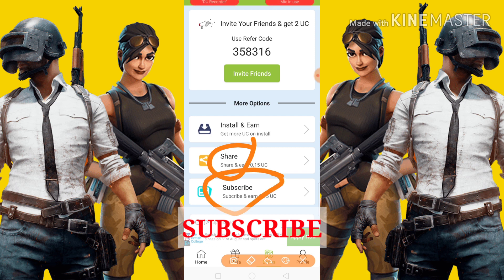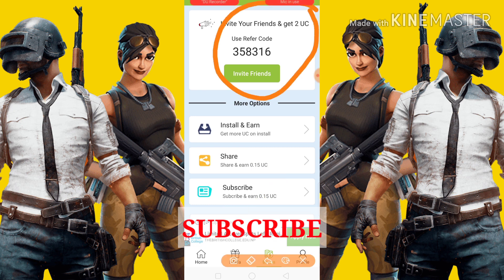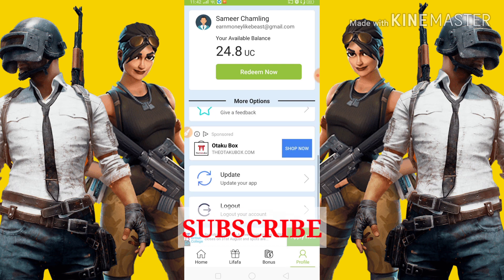You can subscribe to this channel and share it. You can also try the free search, then go to invite friends. If you invite people, they can use 2 UC. Then share your code — you can sign out your code and check it out. The code is 3 5 8 3 1 6, shown in the description. Please use this code in the comment box.